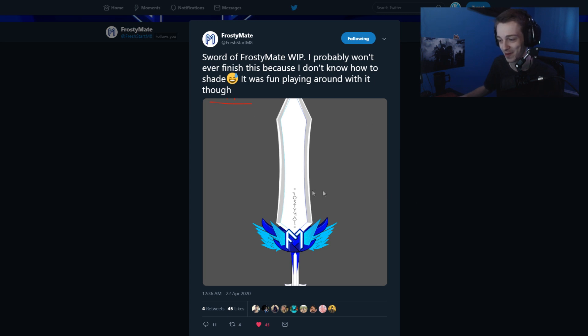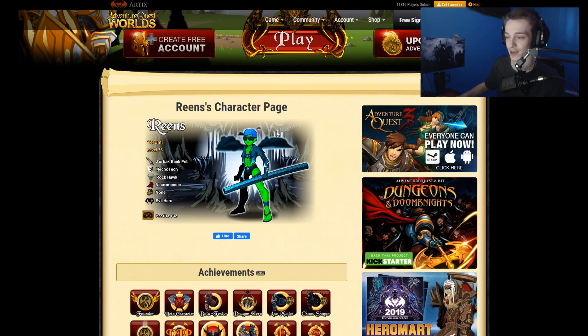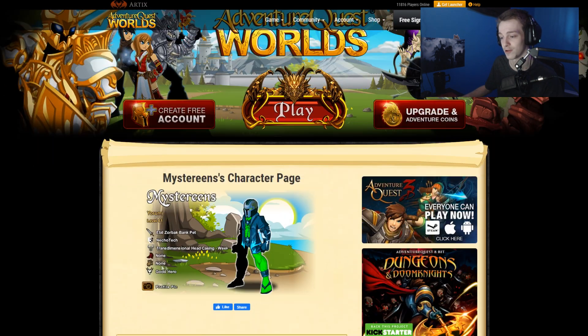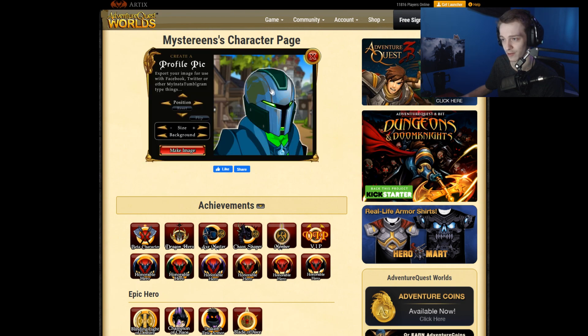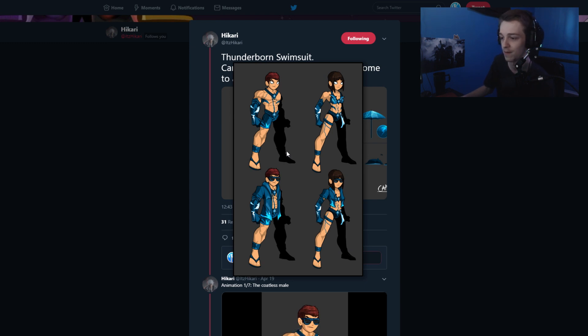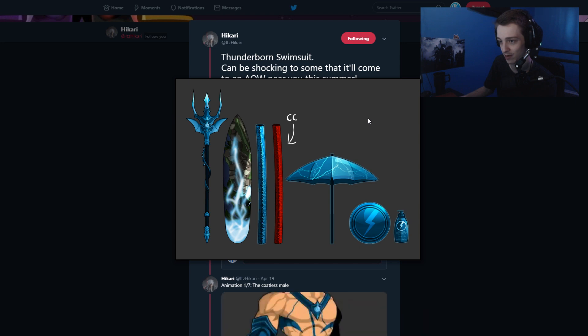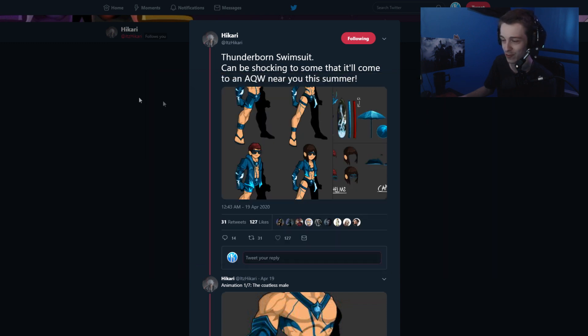Frosty Mate made a sword with the channel logo and stuff like that — it looks really nice, pretty cool. Rean's character page has Hikari's new summer outfit on the character page, so that should be in game soon. Here's the Mr. Rean version with the new J6 globe helmet. And here's the post from Hikari on Twitter about that summer set — surfboard and a little umbrella, but you only get that if you get the victory. So you kind of got to win the match first, then you'll get the umbrella.